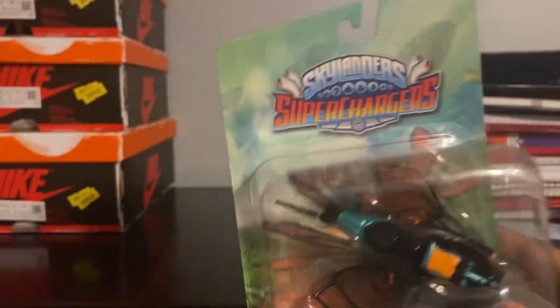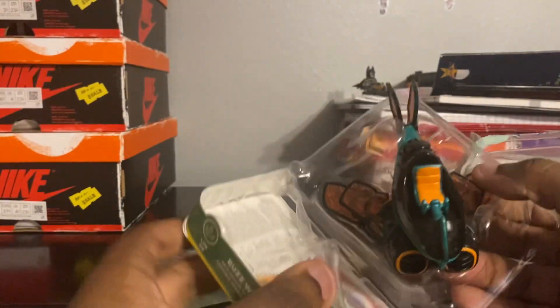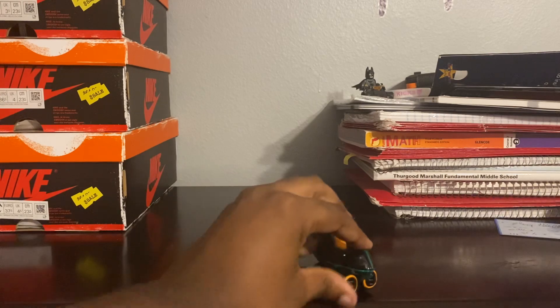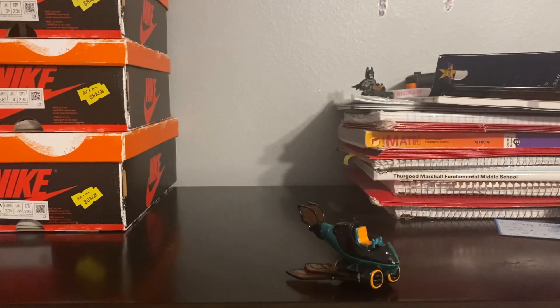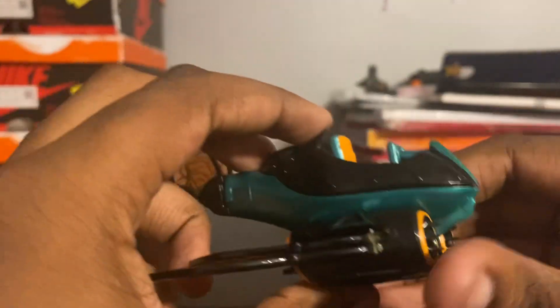Without further ado, let's unbox this Buzzwing. There, look at that — it's not bad! And we can't forget our vehicle sticker. Awesome, so this is the Buzzwing; this is Thrillpede's vehicle.